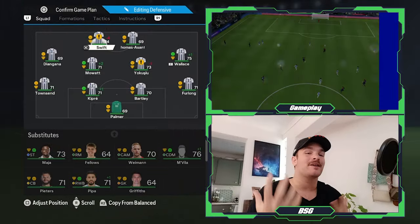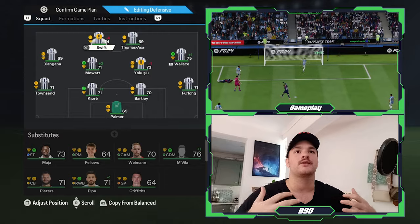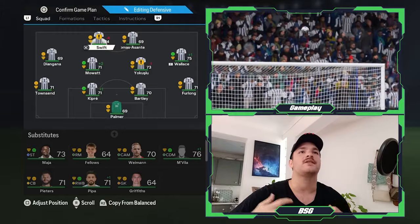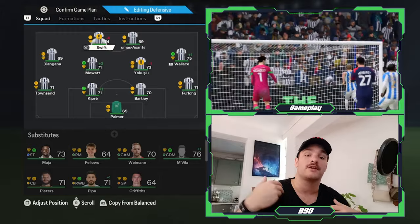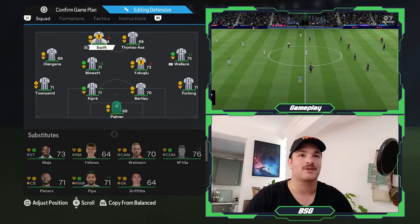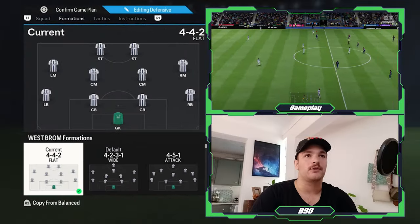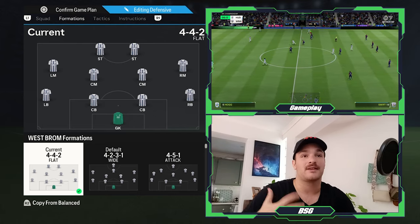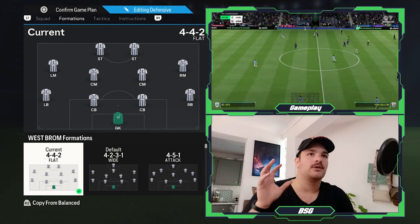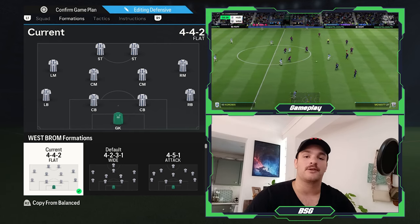Moving on to the pressing shape — a 4-4-2 formation. This clogs passing lanes, prevents easy passes into midfield, and stifles the opposition's build-up from back to front. The number 10 and number 9 take up two striker roles, pressing man-to-man against the opposition's back four. It's a 4-4-2 flat with no DMs — central midfielders get higher up the field for that pressing nature. No major positional changes: one goalkeeper, two center backs, two fullbacks, two central midfielders, two wider midfielders, and two strikers.